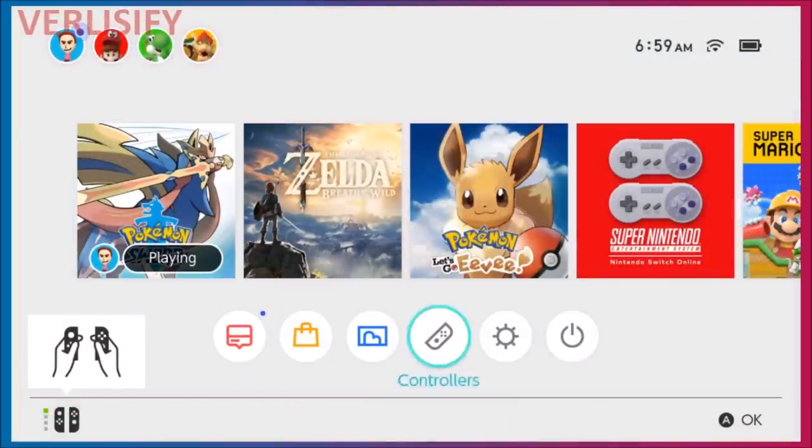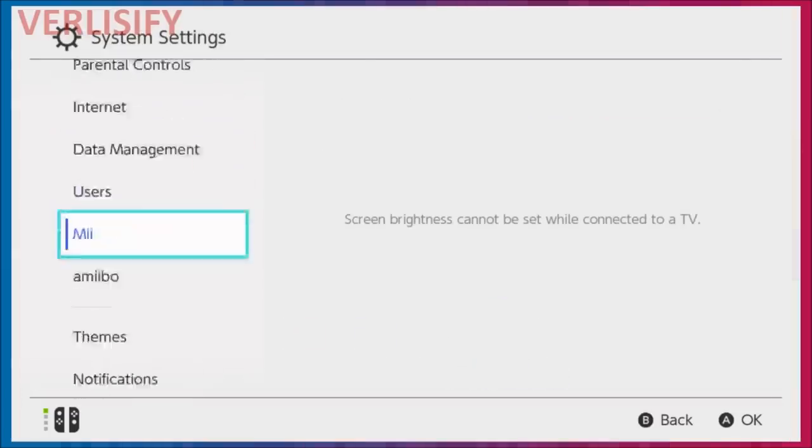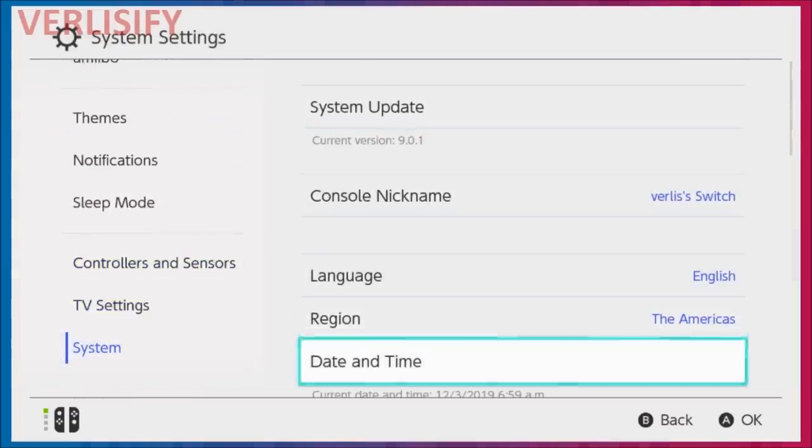So: Invite Others, make sure you get to that screen, then Home, System Settings, System, Date and Time — and it'll keep letting you do it.